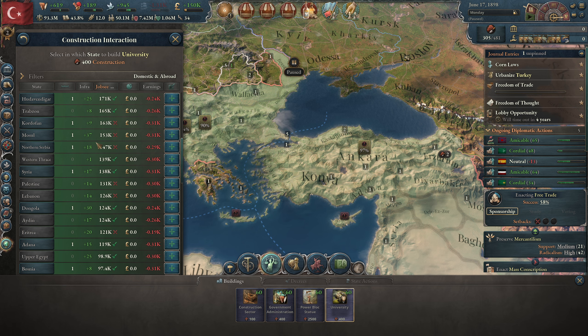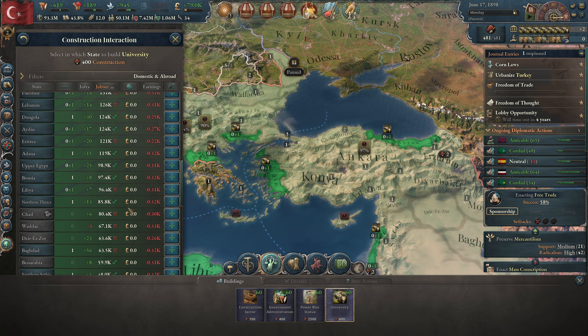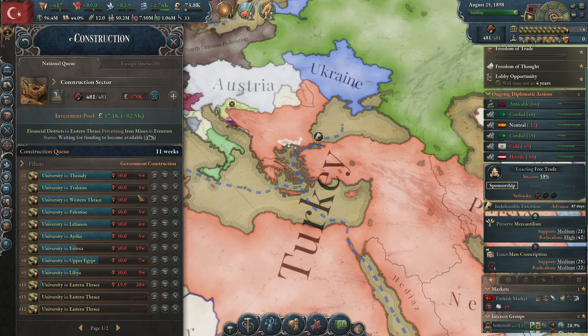The first thing I will do is get more innovation. We have a 140 cap and we're only generating 115, so I'll build a couple of universities. I'll just build one everywhere that we have core - Thessaly, drops on 6, 9, 12, 15, 18, 21, 24, 27. We need a little bit more, so let's put some in Eastern Thrace - build five here so that we're good for a while.